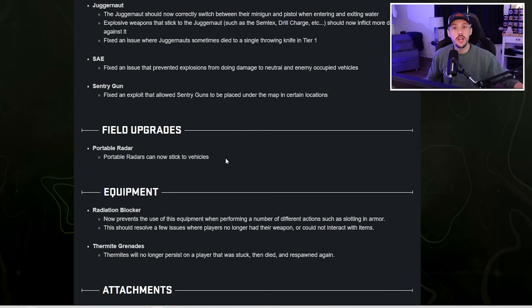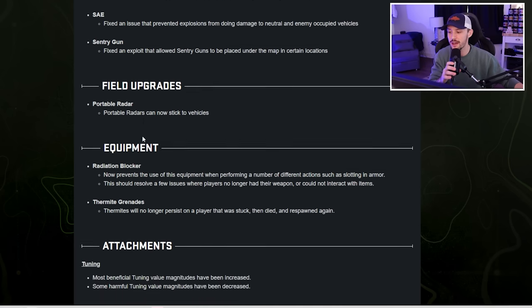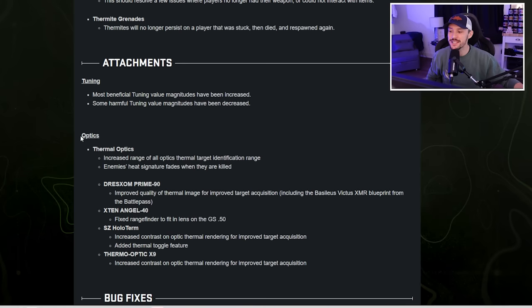This is another big one for players looking to drop higher kill games: portable radars can now stick to vehicles. You can throw a portable radar down on a vehicle, drive around, and get information about where people are and figure out how you want to approach that fight. In terms of attachments, nothing's really changed — they made some slight adjustments to thermal optics, which still probably won't be that good, and some slight adjustments to tuning.